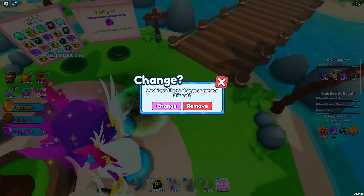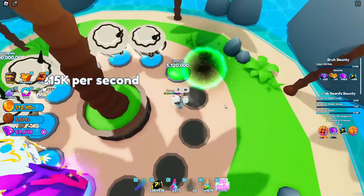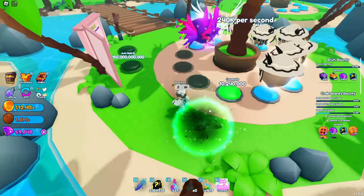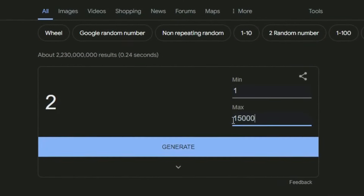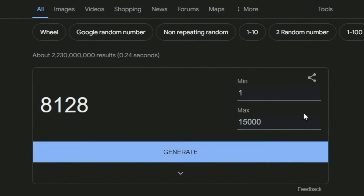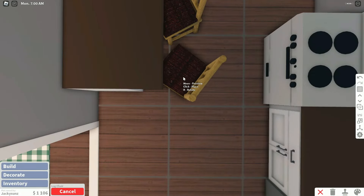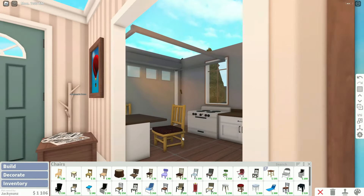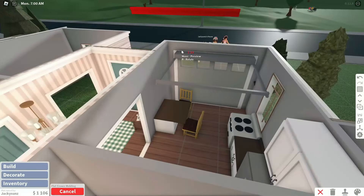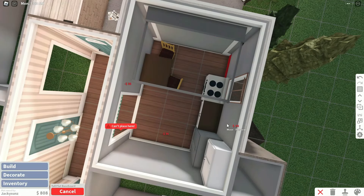Today I'm bringing back my favorite challenge in Bloxburg: each room is a different budget. This challenge is so fun because you really don't even know what you can get for each room. Basically, I have a number generator from Google with the minimum set to $1 and the maximum set to $15,000. This challenge is really difficult, so if the style doesn't look like my normal style, it's because I'm on a budget — I can't use basic shapes, decals, structurals, and everything.